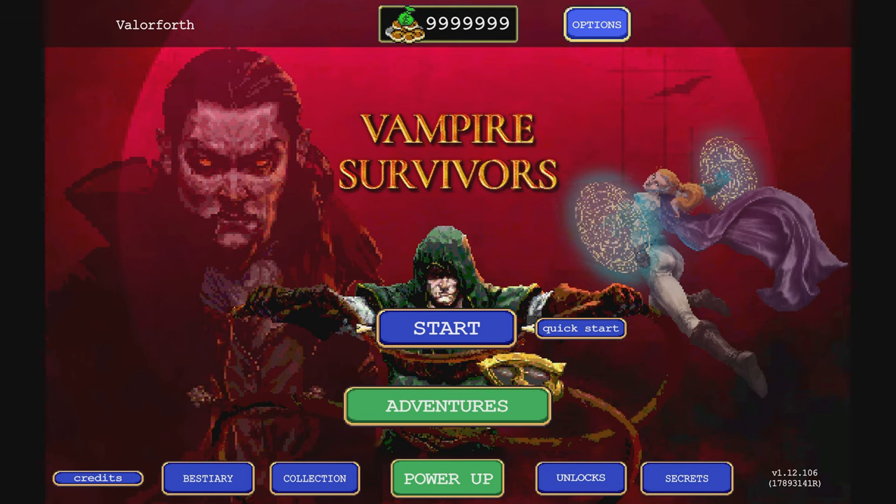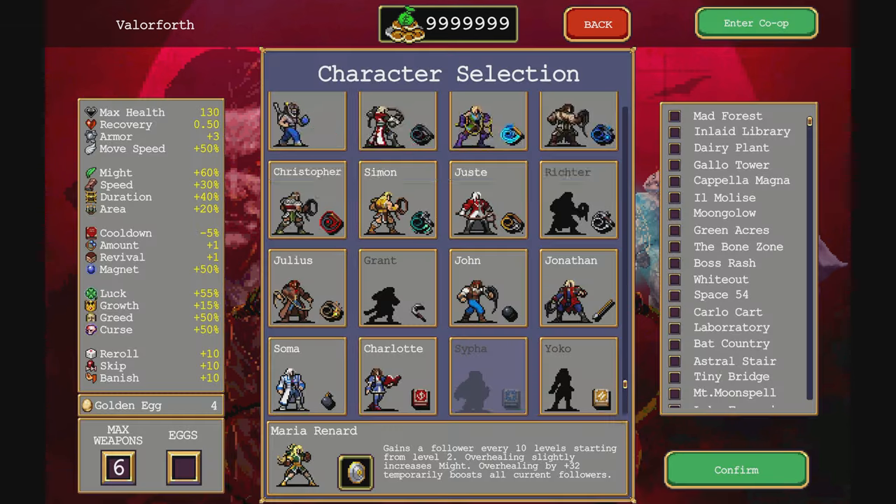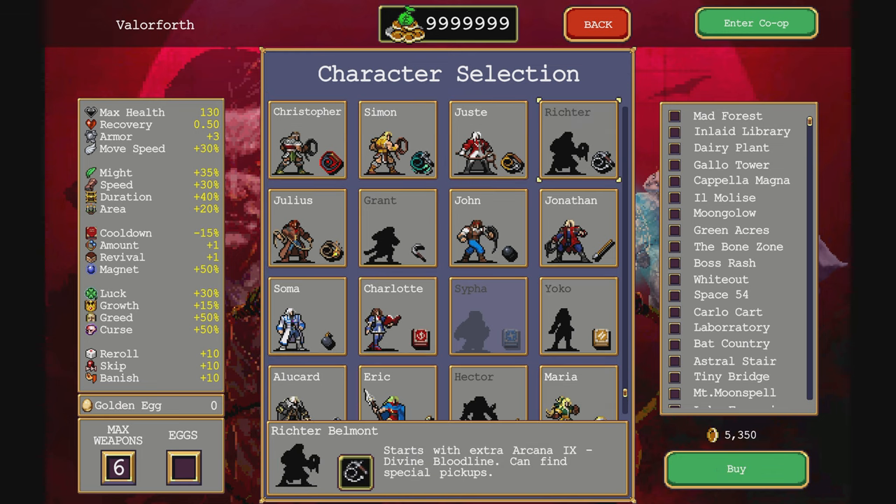Thanks for messing around in Vampire Survivors - Beswick 338. We've finally done it. We've completed everything in order to unlock Richter Belmont in the Vampire Survivors Castlevania DLC. It starts with Extra Arcana 9, Divine Bloodline.